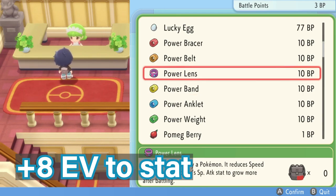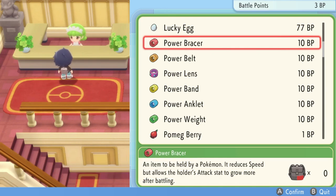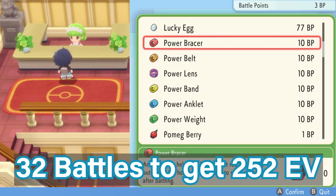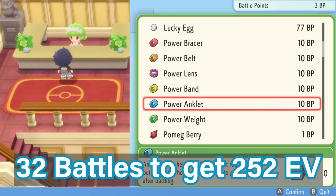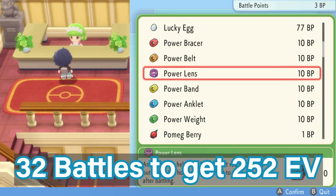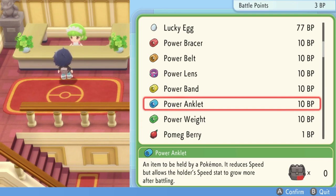For example, if a Pokemon is holding the Power Bracer and it wins a battle, it will increase its attack EVs by 8. So 8 points per battle. Using this method does require you to actually play 32 battles for one stat — to get one stat to 252 EVs you have to do 32 battles with the Power Bracer on that Pokemon. Then if you want to boost speed with the Power Anklet, you also have to do 32 battles again holding that item.